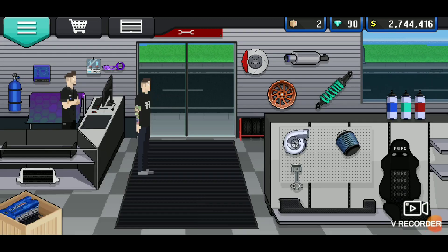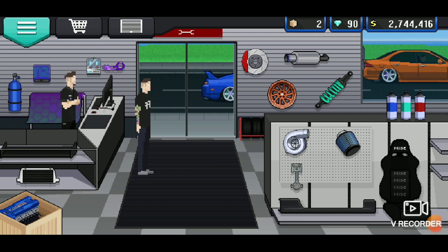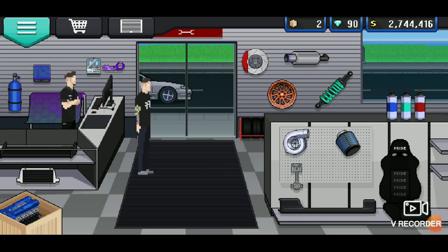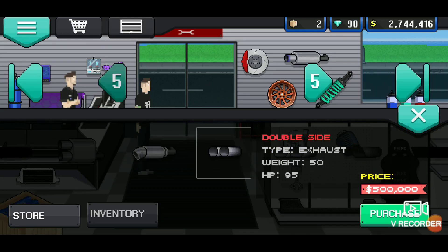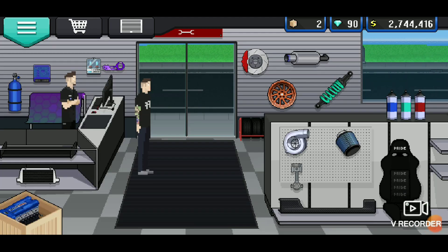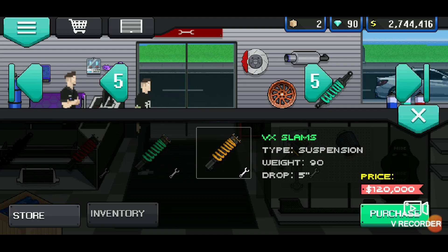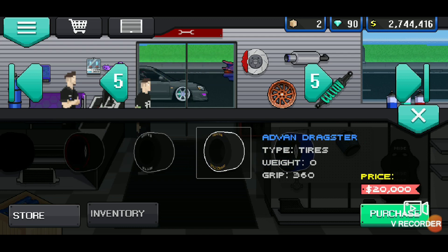You're going to want to get the LT5 right here, the Demon 250 shot, the SF type R, the short pipe hood right here, the VX slams, and also the Adventraxer tires.